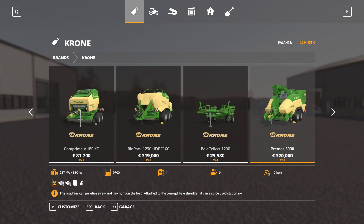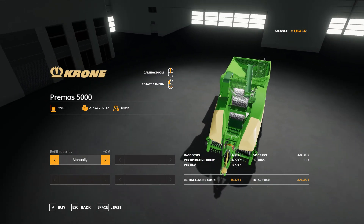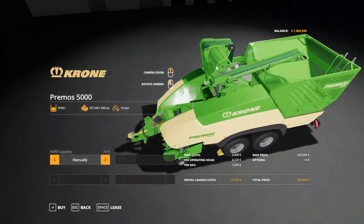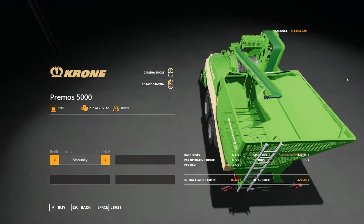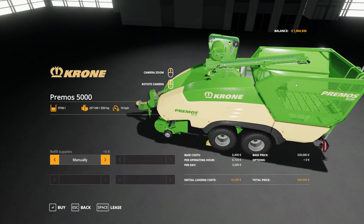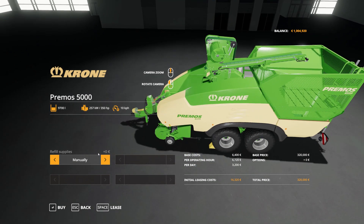The Pramos is the star of this Straw Harvest. The Pramos collects grass or straw, mixes it with both molasses and water, and creates small pellets. The small pellets are then unloaded into a bucket and you have to unload quite a lot of it because the capacity is around 9,700 and it fills up fast since you're still mixing with water and molasses. It can of course be done automatically if you purchase it for ten thousand euros.